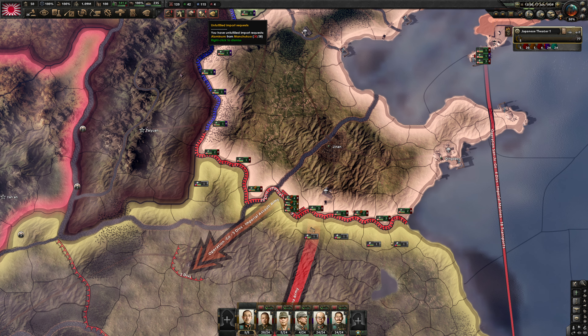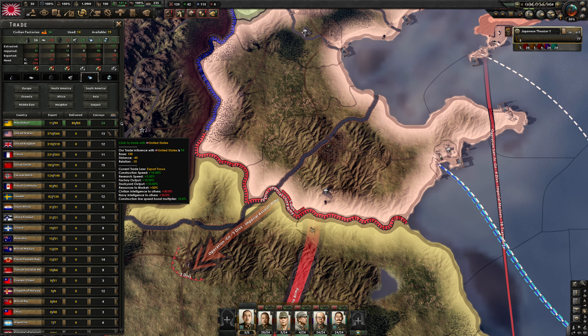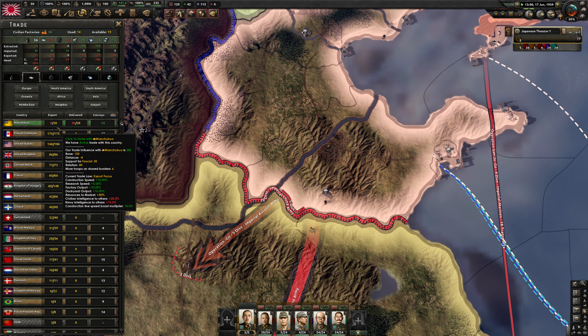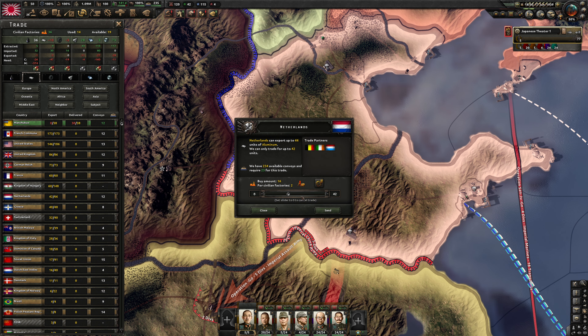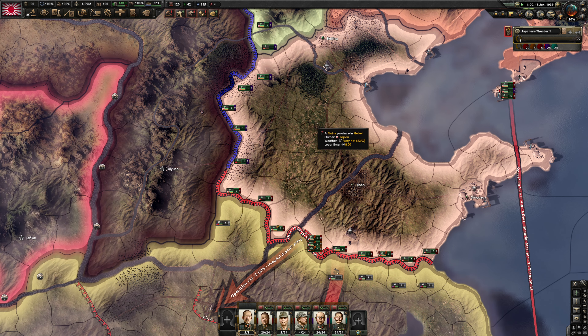Unfilled imports — aluminium from Manchukuo. We're only getting 30 now. The Netherlands are taking some. We'll pay the Netherlands and take it from them later anyway.